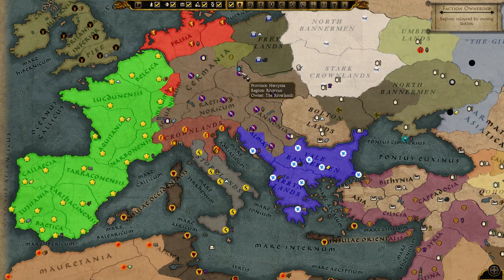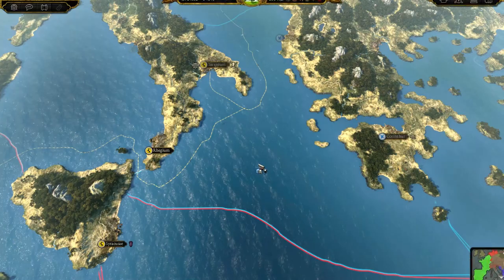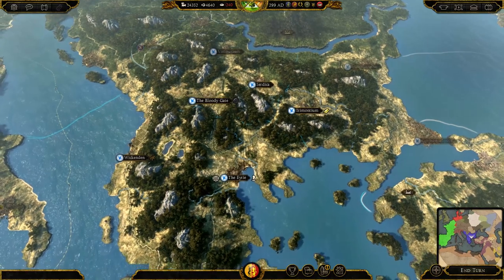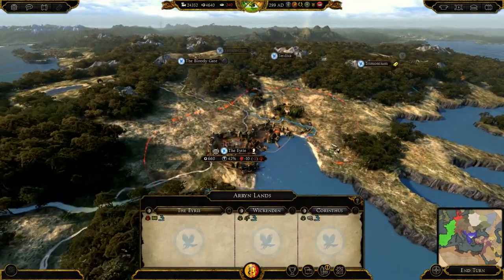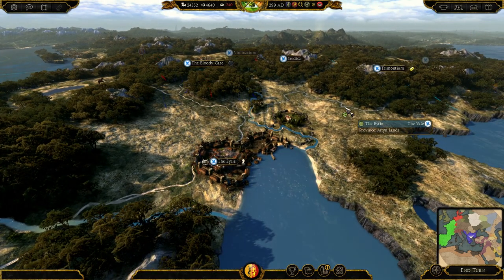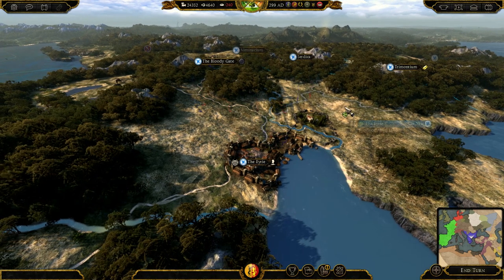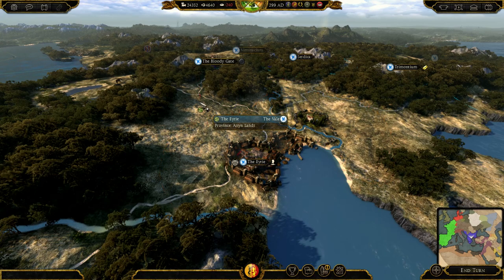Then we have the Riverlands, kind of situated in between the western factions and the north — separating the two. We have the Vale down in the rocky mountains of Greece and the Balkans, which is quite fitting for them. One of the big challenges is what we'd expect from the Eyrie. Maybe stuff like this can change and you can add in different cities to make them look more like the cities in Game of Thrones. Unfortunately, I don't think they can change the campaign map — it's almost impossible to do so. But maybe they can change the look of the city sprites to make them feel more Game of Thrones.